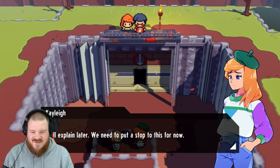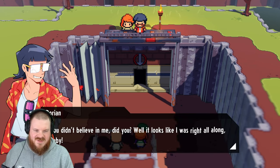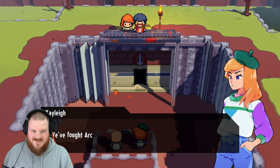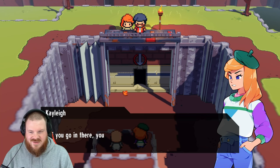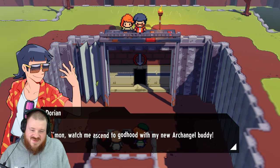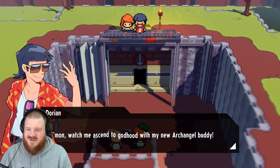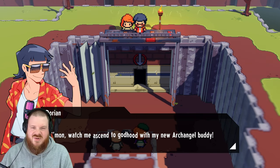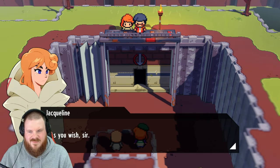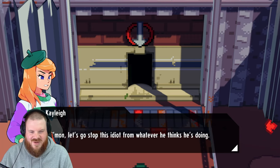'I'll explain later — we need to put a stop to this for now.' 'You didn't believe in me, did you? Well, it looks like I was right all along baby — there's a real damn archangel right under our feet.' 'We fought archangels, Dorian. If you go in there, you'll get yourself killed.' 'If you and your friend have so much experience, why not come and join in the fun? Watch me ascend to godhood with my new archangel buddy.' Dorian, Dorian, Dorian — I don't think your relationship with the archangel is precisely what you expect it is. Let's go and stop this idiot from whatever he thinks he's doing.